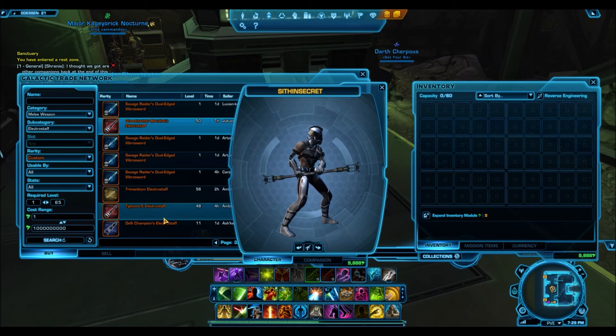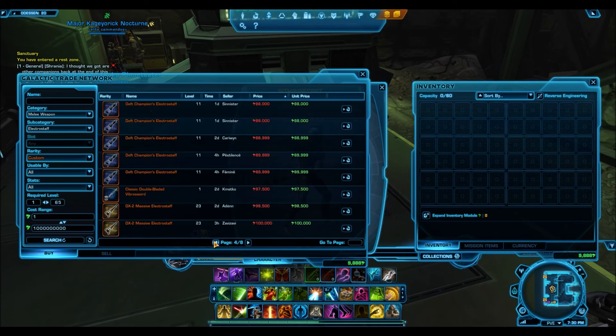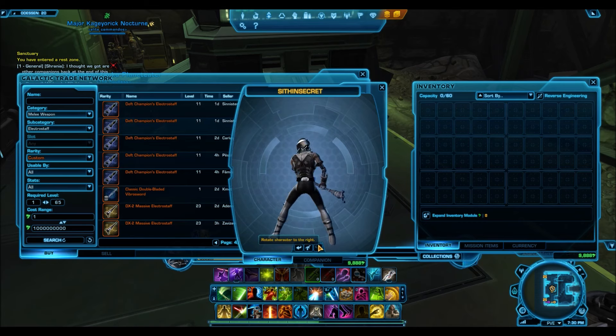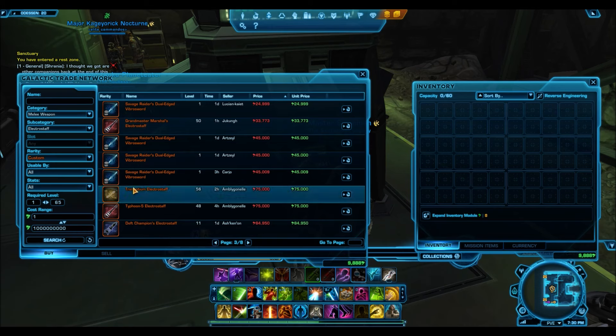Those are three quick designs of these electro staffs. As you can see, they have a general structure and model to them with just some small variations. If you're interested in this model, jump on the GTN and take your pick — they're all at really affordable prices and you can just choose whichever one appeals to you. Here's another one, the DX2 Massive Electro Staff, and they all have just these small little design changes. Basically you're just wielding a huge staff.